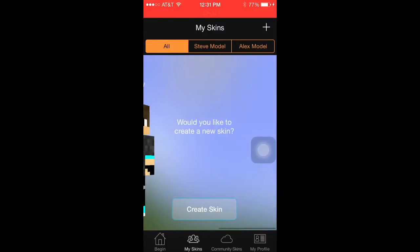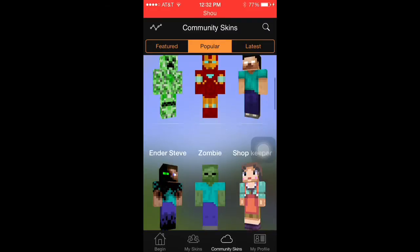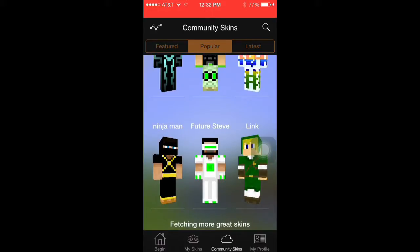There's 'My Skins' where I already made one, and then 'Community Skins.' I would choose Community Skins because you can pretty much look up any skin. You have all these skins available — first, pick which one you want.